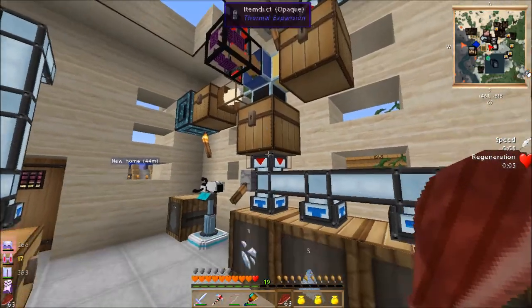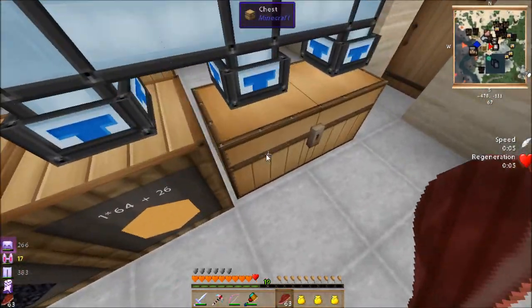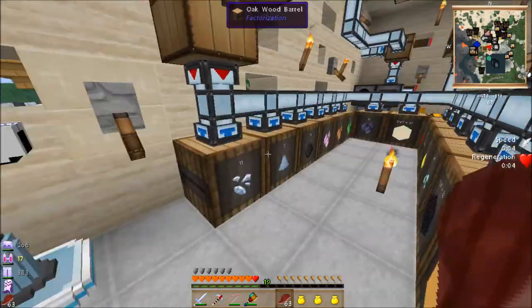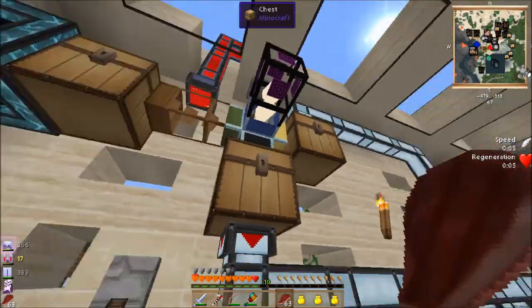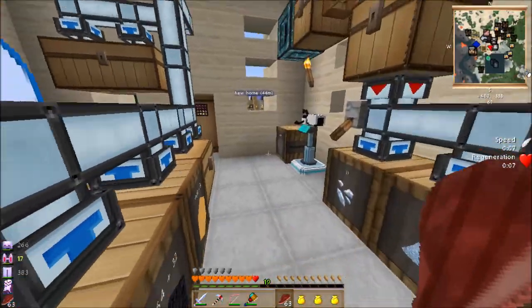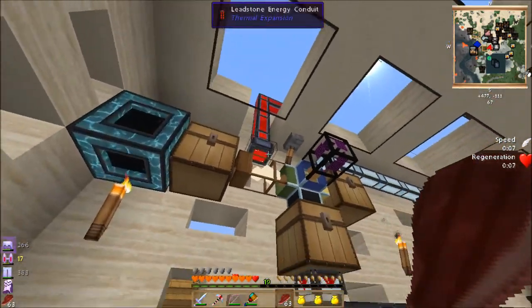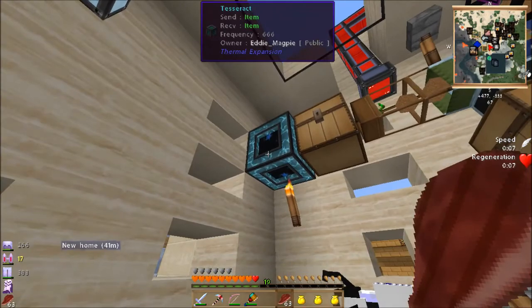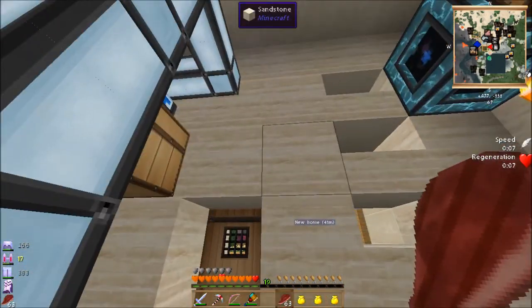Everything else goes down to this chest and off into the sorting. Overflow goes in there. Getting any new ores will appear in there, which means I'll pop them up there and they'll get smelted. That was the bit I was having trouble with yesterday — I was having pipes off of this, pipes not on this, ended up bunging a chest next to it and it worked.